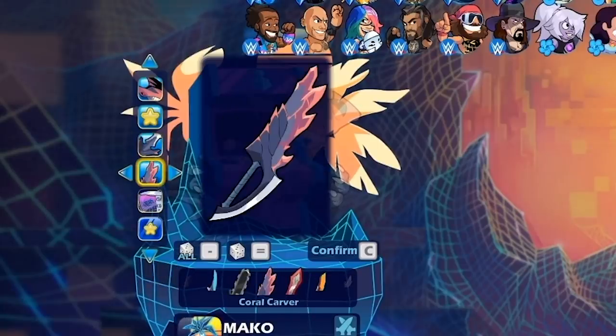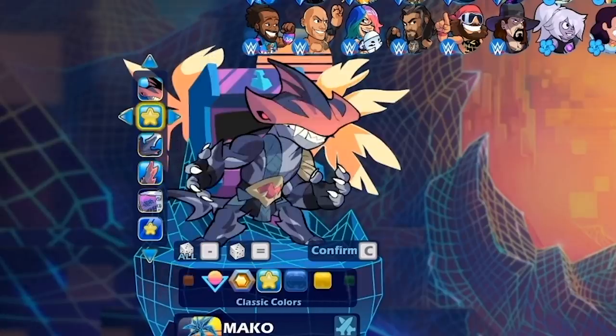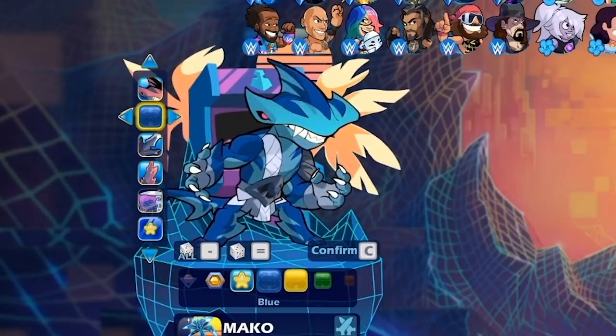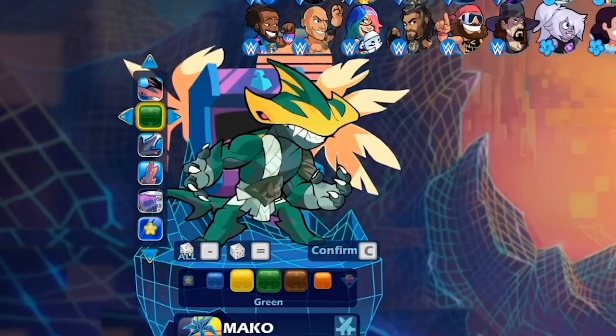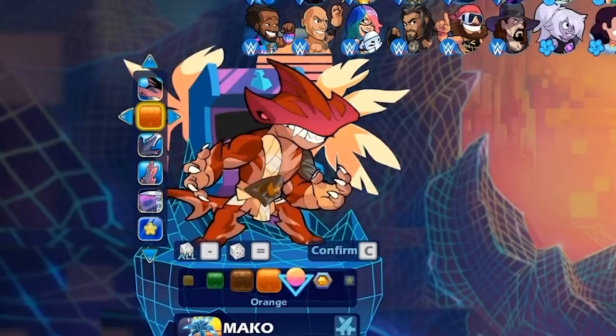That's supposed to be a piece of coral, but it also has like a blade along the handle. That's such a cool guard or whatever. Really love that greatsword. They show some of the colors here, but not all of them. I'll skip to a different part in the video — later on in the stream, they showed all the colors.